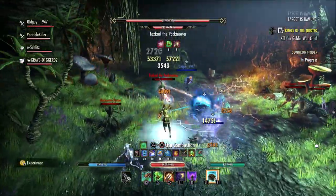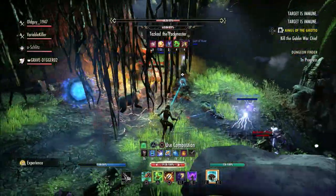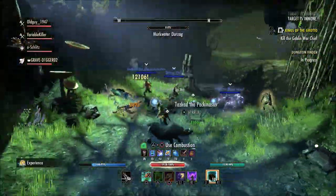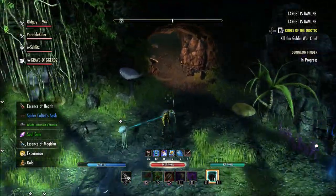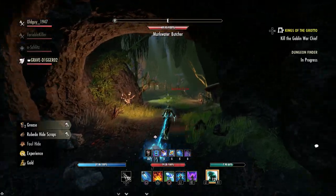PC has a little bit more in-depth version of this where they can see a lot more in-depth stats than we do here on console. But at least on console, you can go through the rotation and see your stats, how much damage you actually do down in the chat section.